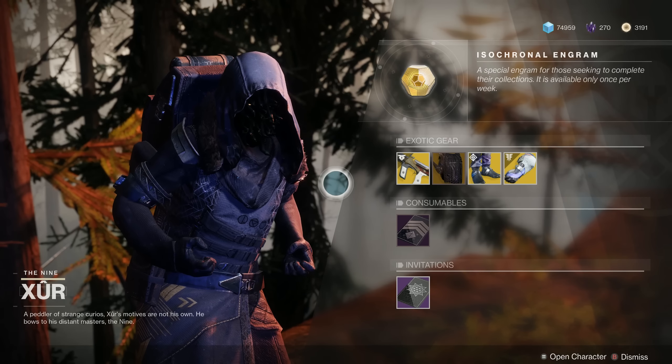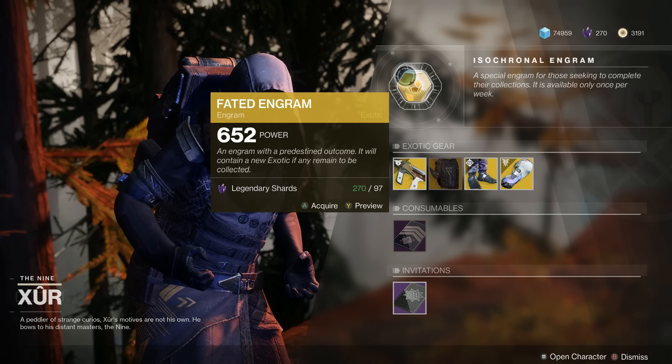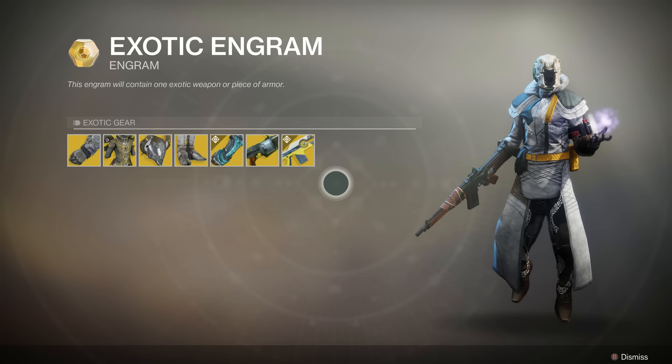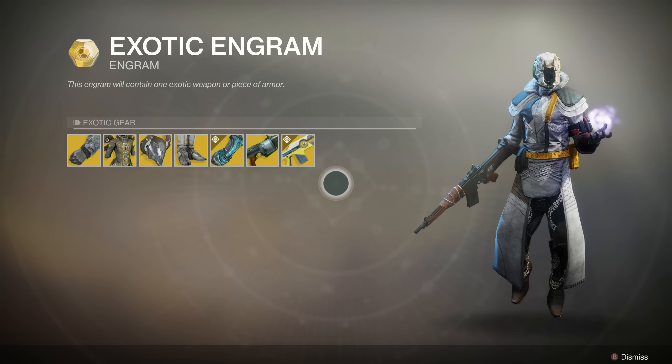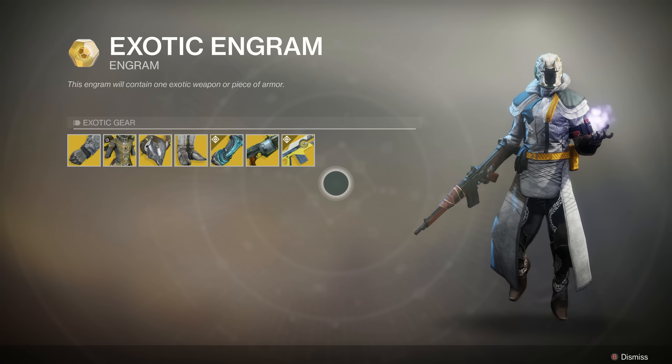Alright, some good-looking stuff this week. First things first, of course, we've got the Fated Isochronal Engram. This is the engram that is supposed to help you complete your collections for Year 1 Exotics, so if you're still missing stuff from Destiny 2 Year 1, pay 97 Legendary Shards and hopefully you'll get one of the exotics that you're still missing.